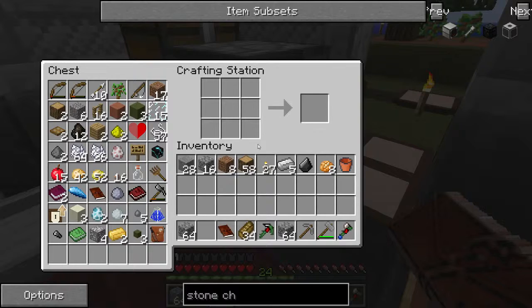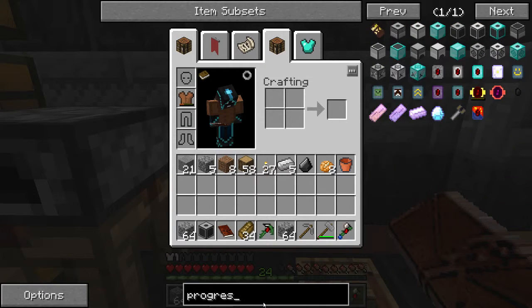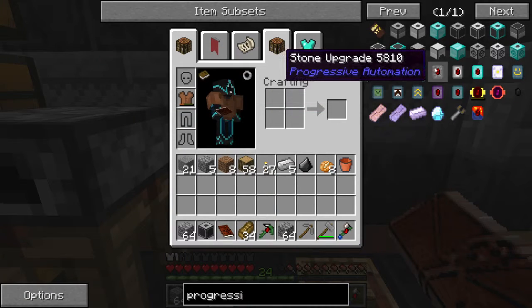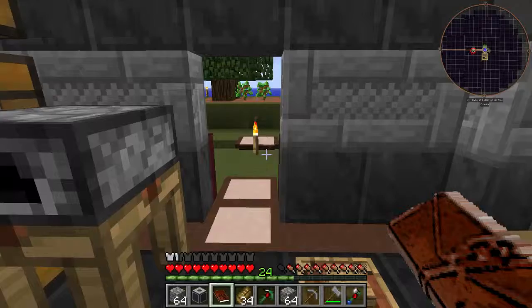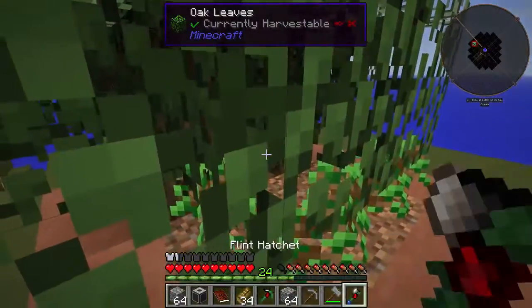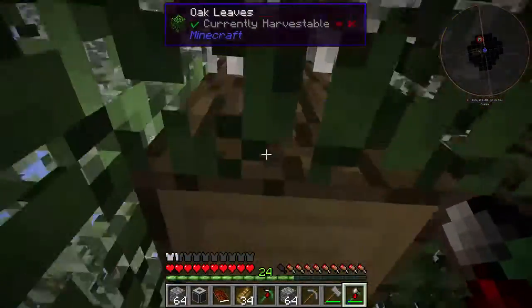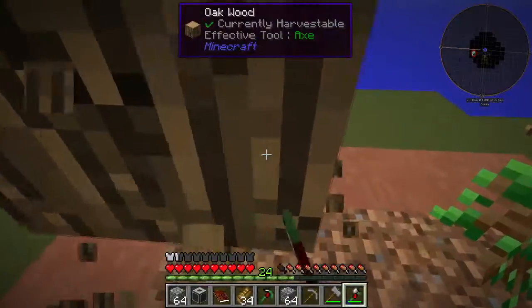We can do this and make ourselves a stone chopper. Now one other thing we're going to want to make from Progressive Automation is the stone upgrade. This is basically going to chop down our wood — the chopper will go starting in an eastwardly direction around it. That's fast, I like that! This Haste is really nice.